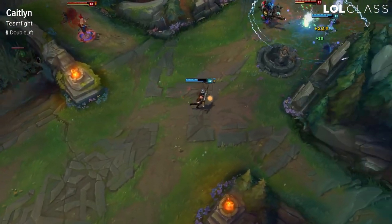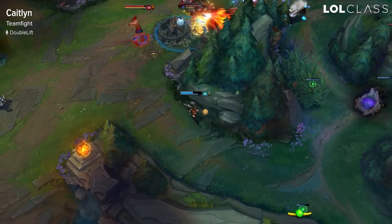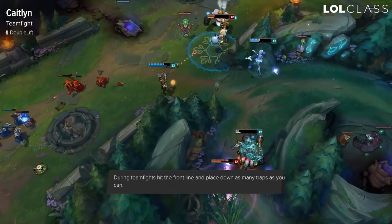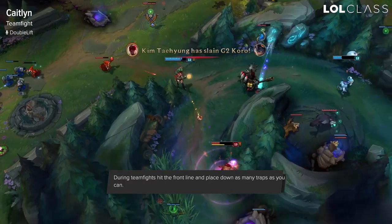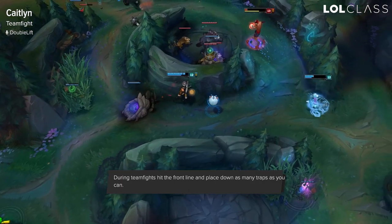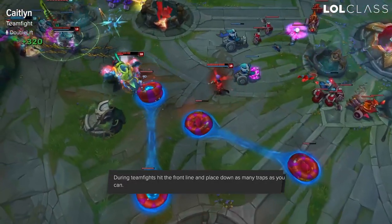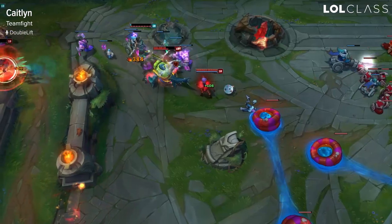In teamfights Caitlyn actually sucks at cleaning up, so you want to completely focus on attacking the front line. You do have high range so you could hit the back line, but she is super vulnerable, so you basically just want to attack the front line until you see an opening to use your ulti to finish off a kill. Also the big thing to look for is ulting before the teamfight to potentially chunk out a squishy like the enemy mid laner or AD carry. If you can't do that it's fine — her ulti is just a cleanup tool and it's just really easy to play teamfights with Caitlyn.